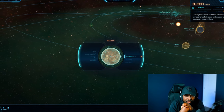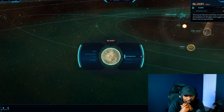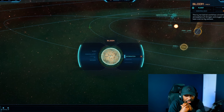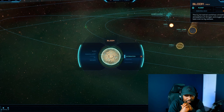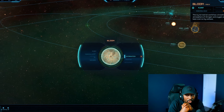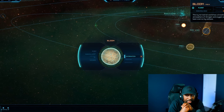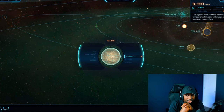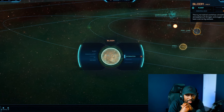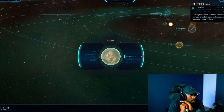Bloom is also decent for resources. You're looking at 5.3% quantanium — even better than the others — 14.1% for bexalite, 14.6% for gold, and 14.5% for terranite. For tier twos: agricium is 7.5%, beryl is 13%, boras is 11.3%, hephaestinite is 10.2%, and laranite is 9.7%. It's probably the third best for mining overall. You can also find a great deal of titanium here. It seems like the closer a planet is to the sun, the better the chance of finding higher-tier ores.